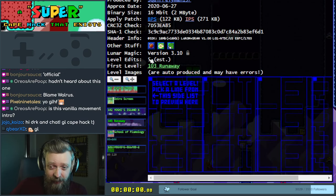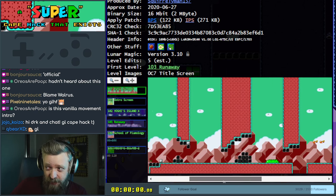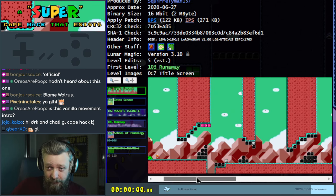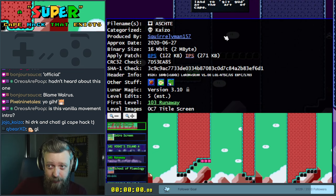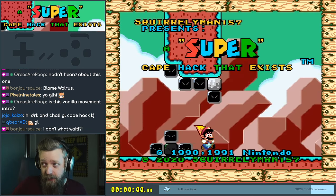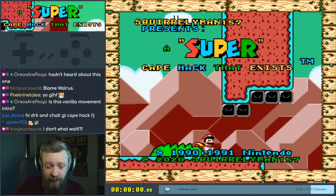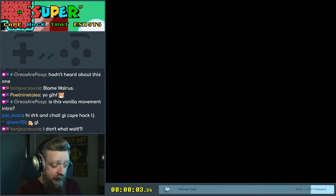It says that there are five level edits. It doesn't know how many exits. This is all automated and produced based on the file itself. You can kind of spoil yourself, but that's the title screen we've been looking at. There's other things to look at that I'm not going to look at for the moment. I don't want to look at spoilers. So let's have a try at this. It says it's a cape hack that exists. I don't know anything about this one.